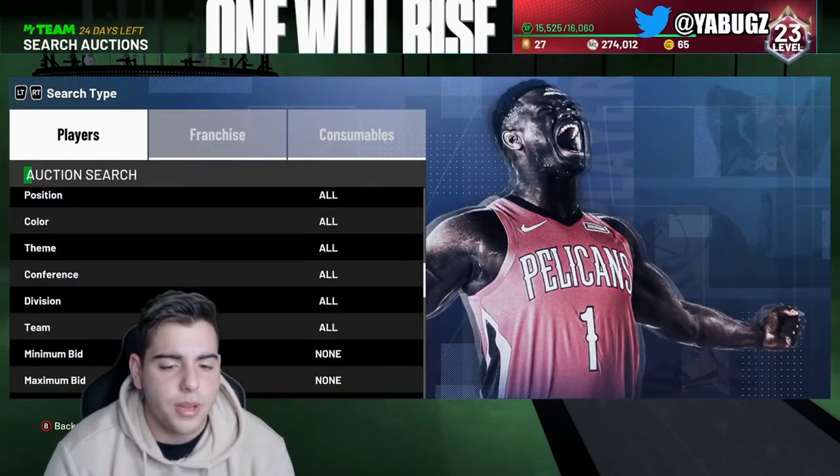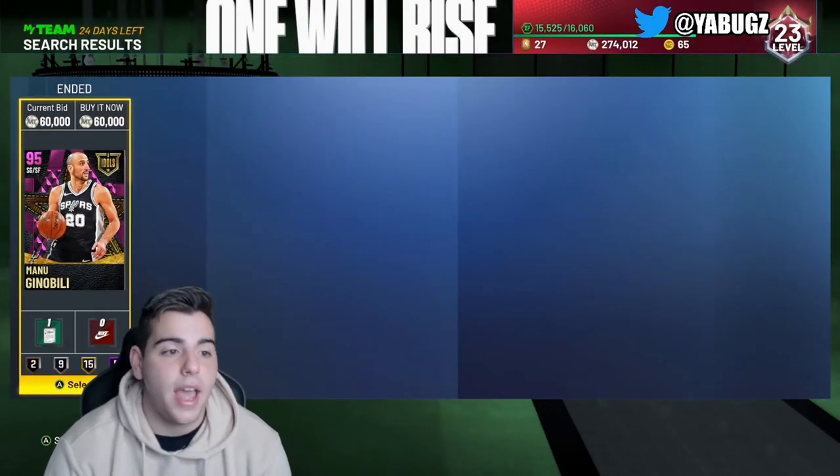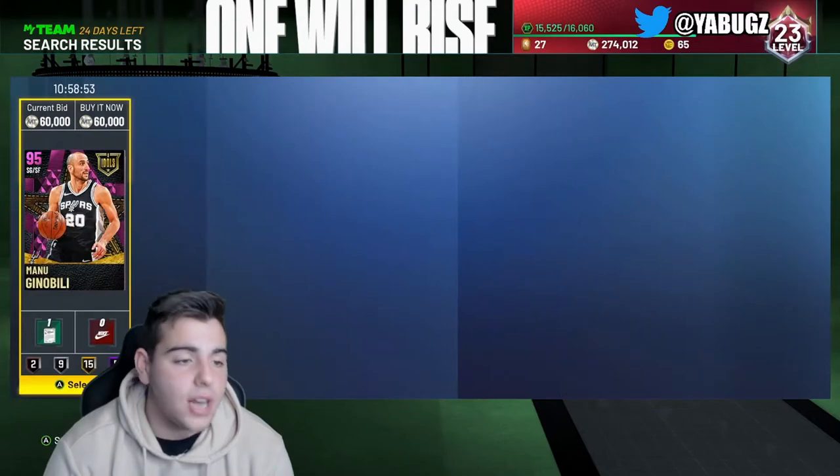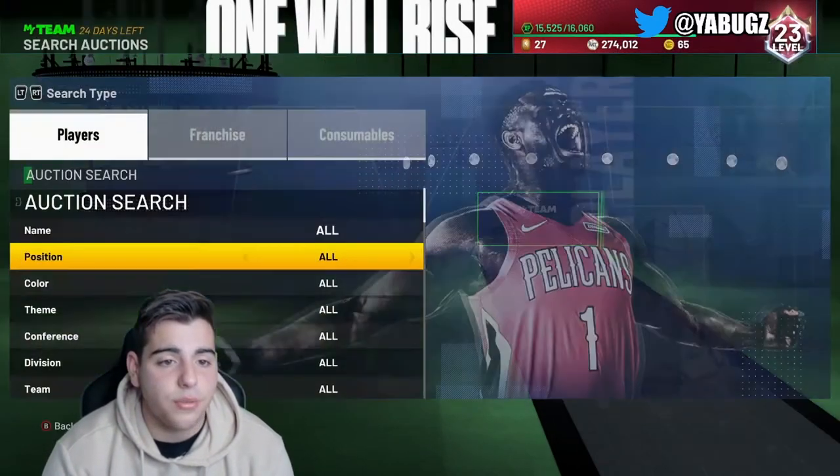While we're here, let's check out if we can get a Manu Ginobili snipe. Whoever got that is a legend. As you guys can see, the auction house glitch is still a thing right now. Sniping is very tough.